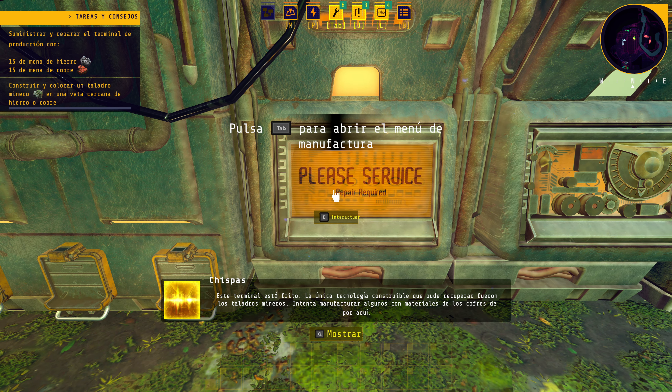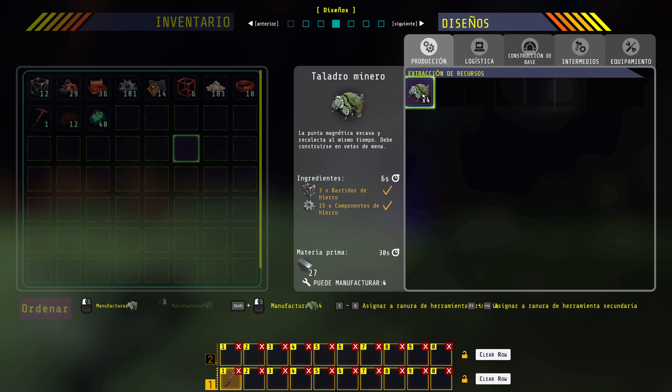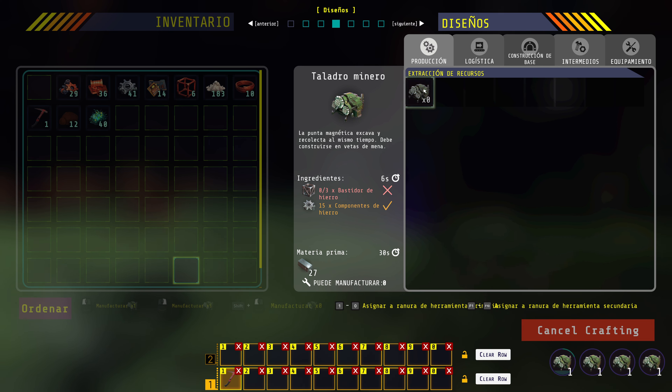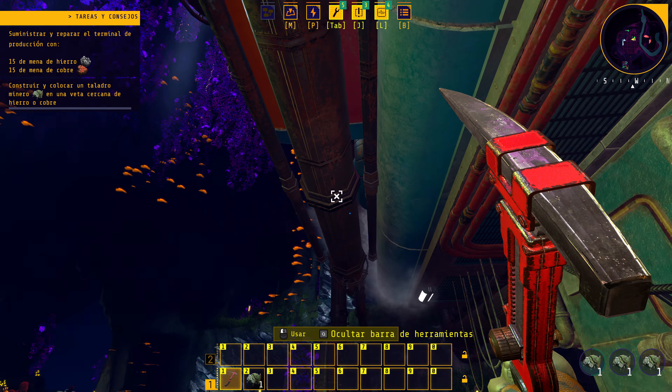Abrimos el menú de manufactura: la punta magnética escava el taladro minero. Con los materiales de las cajas podemos fabricar cuatro. Usamos botón izquierdo para manufacturar, Shift para fabricar en masa. Los cuatro se están crafteando aquí abajo en el inventario y ya aparecen directamente. Perfecto.